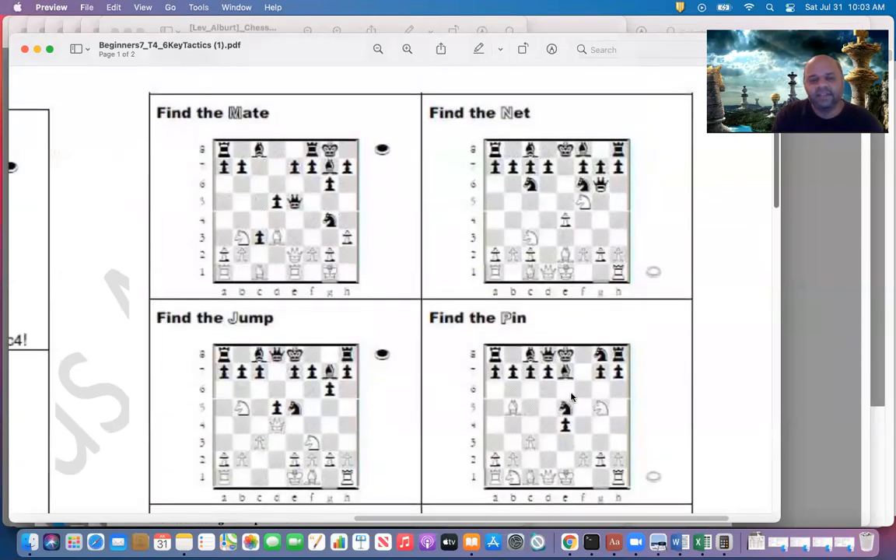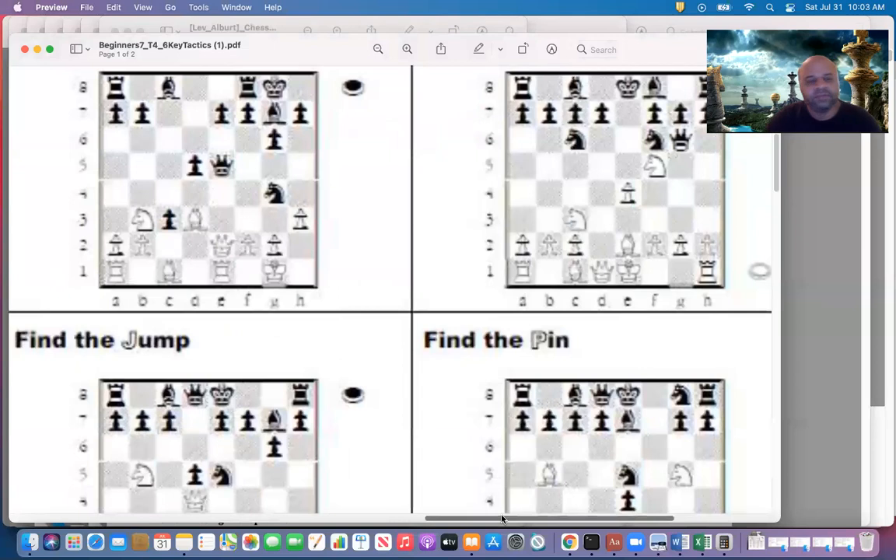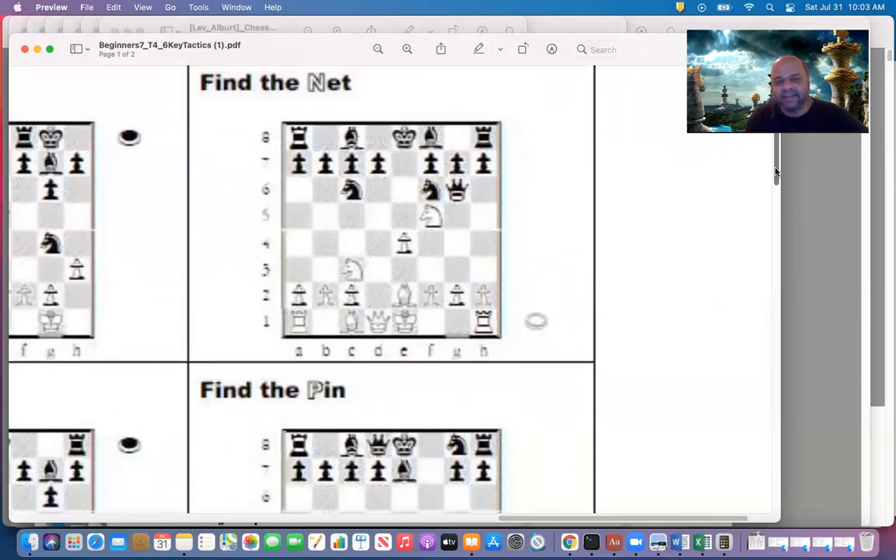Position number one on the left side at the top — it is black to play. Queen h2 is right. Queen h2, then king f1, and then queen h1 is checkmate. Queen h2 check, black to play — this pattern you have to remember.